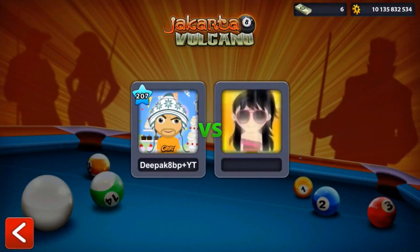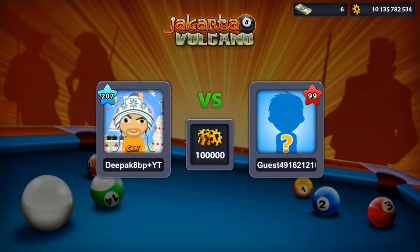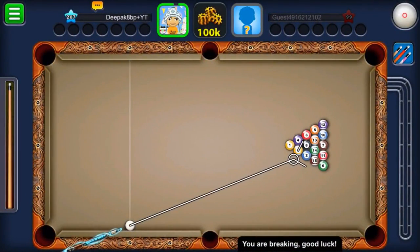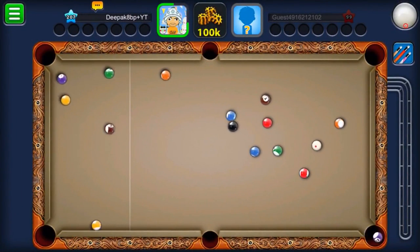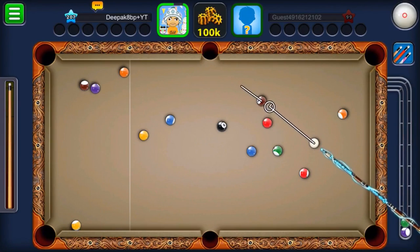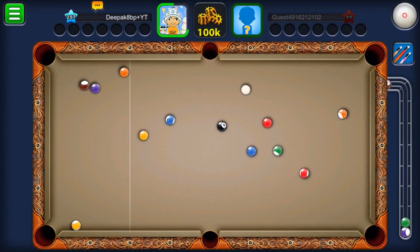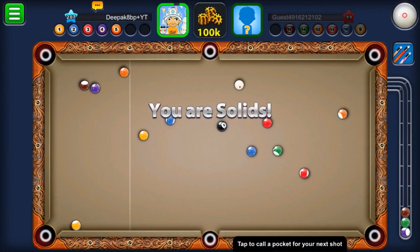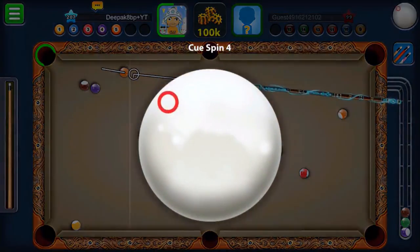I'm feeling really sad about the force of this cue. Let's go for another Jakarta Volcano — this time we'll win. We're playing against a guest who is on level 99. We're getting the break! I'll go for the casual break again, and let's hope we pot this time. The low force didn't give us a good break — we got two balls, one solid and one stripe. The table is all messy, look at the brown and the stripe clusters.